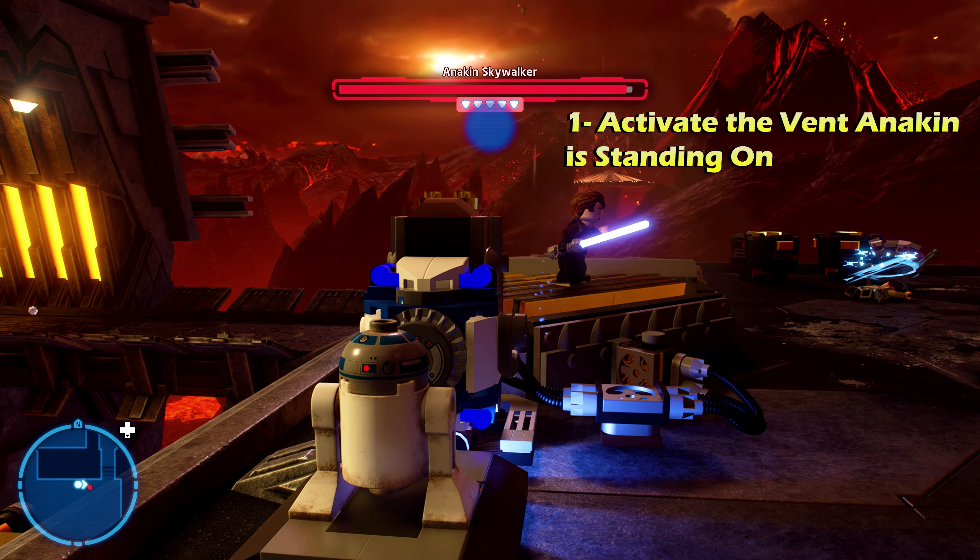Next up is challenge number two. Just to the right of Anakin where he was standing at the beginning, there's going to be a cake trolley. Use the Force on it to throw it at Anakin and you will get challenge number two.